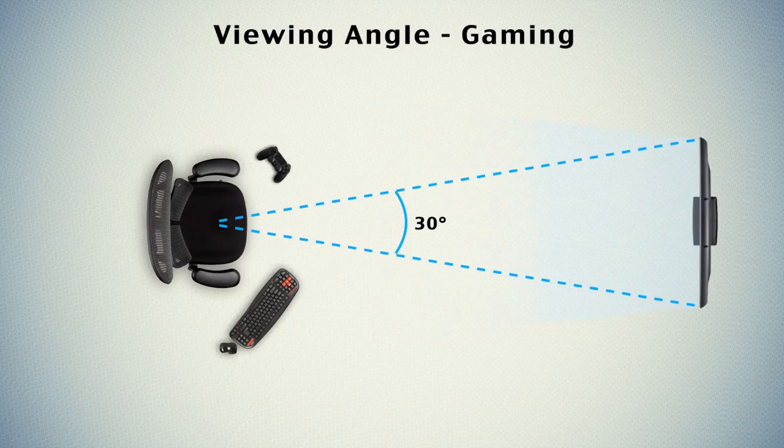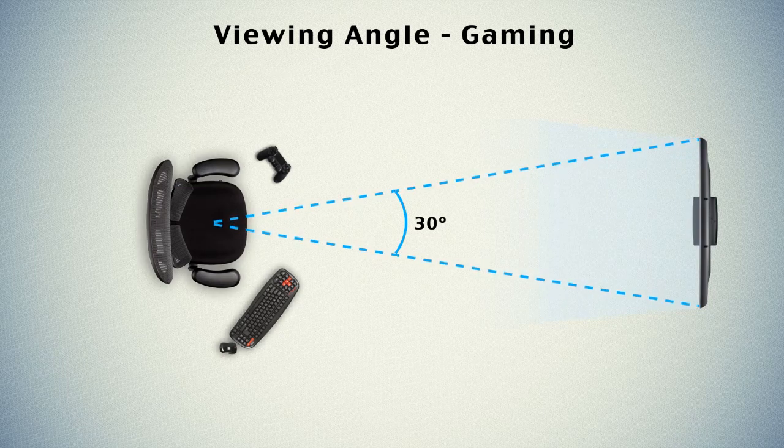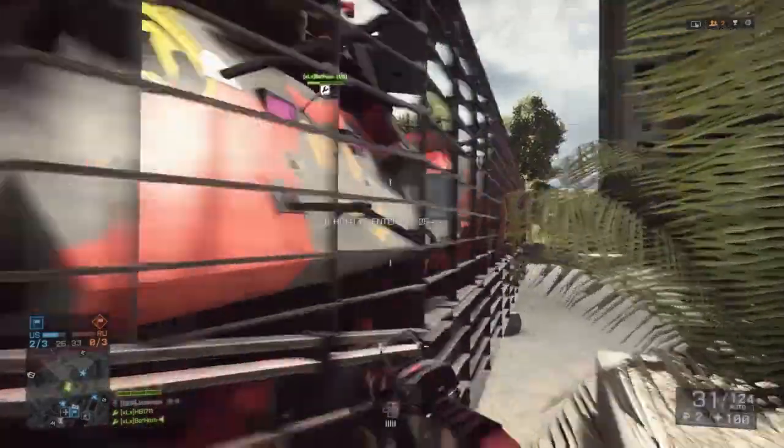However, when you game you want to try and reduce that angle to at least 30 degrees, because this is where your eye starts losing the ability to differentiate shape. To do this, simply change the value in our formula to 0.62. So if your display has a diagonal size of 40 inches, you need to sit 5 feet 4 inches, or 1.7 meters, away.